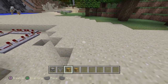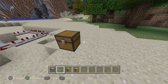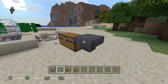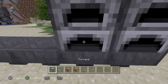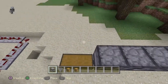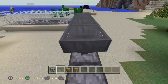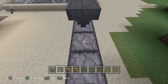We're going to have eight furnaces in this system. Go ahead and place down a chest for output — you can make it a double chest, whatever you want. Then crouch and place hoppers one through eight, and go ahead and place furnaces on top of all those hoppers. Then fly or jump up and crouch on top — make sure the hopper is going into the furnace, not into the side.